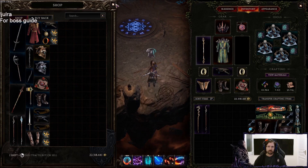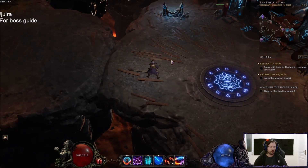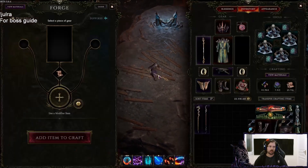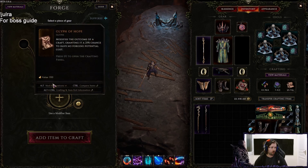Now that that is clear, we can talk about the new crafting system. First of all, we're gonna take a look at the runes and the glyphs. Let's take a look at them. First are the glyphs. We have the Glyph of Hope. Glyph of Hope is basically your standard crafting — when you use it, you have a 20% chance for it to not consume any potential.